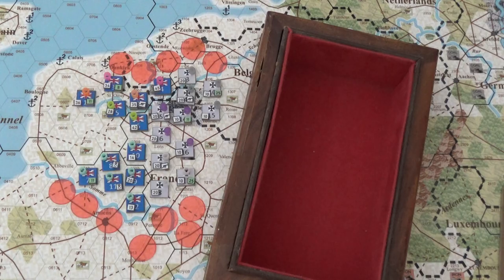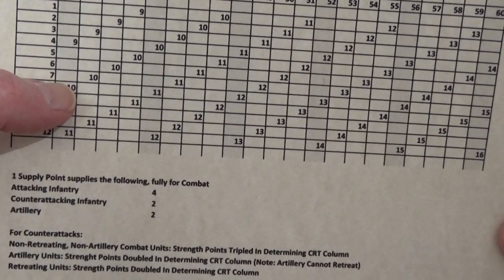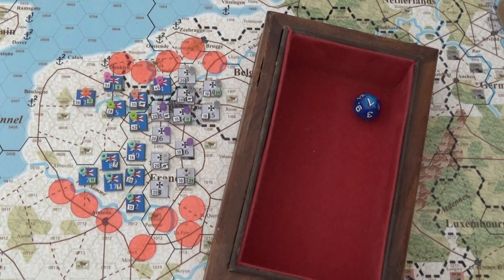I can't use the artillery, so that's 40 strength points. I'm gonna roll a d12 and see what happens — I don't get a die-roll modifier. That's a 7. On a 40, a 7 would be 9 hits. This is almost skewed the wrong way in a sense, if you want to look at it that way.